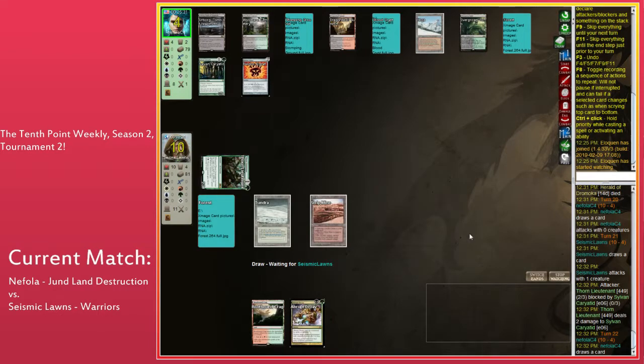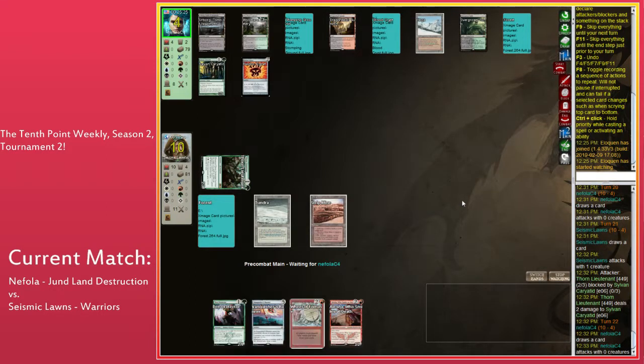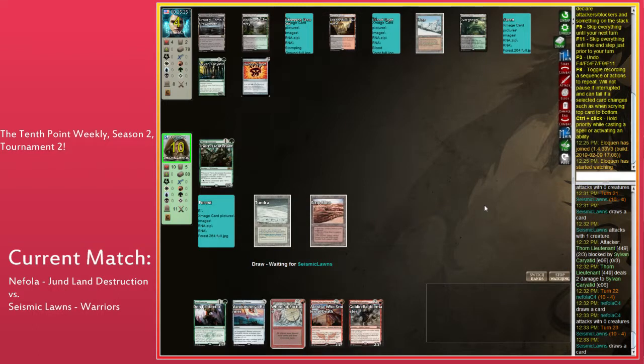If you swing down and Nephila goes Abrupt Decay on your morph before you can do anything meaningful with it, then you feel really bad because now you have nothing. Yeah, but Nephila has one freshly drawn card in hand — I think you should jam. You cannot put your opponent on a specific card. They were empty-handed and just drew a fresh card — jam things into their face.